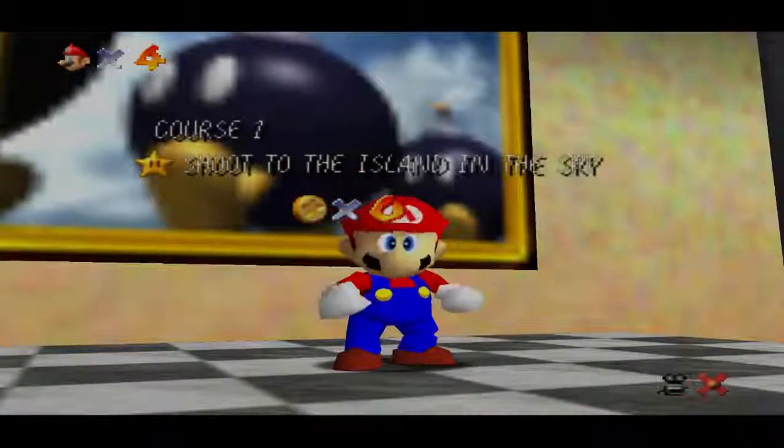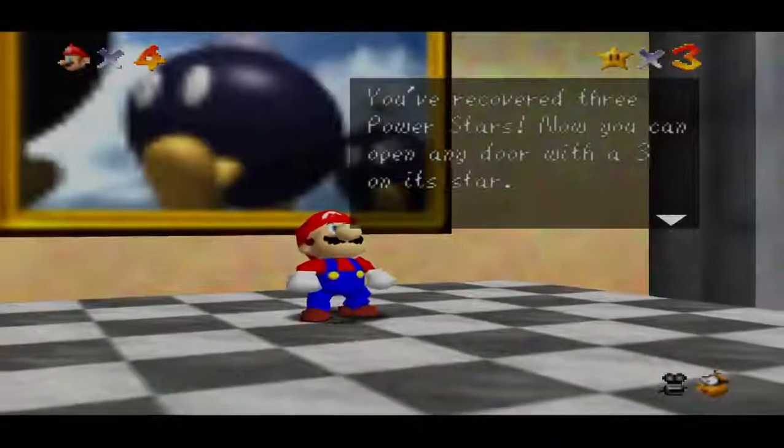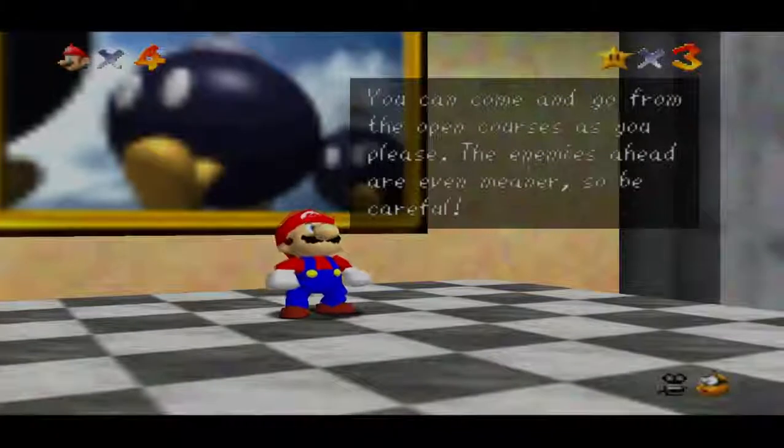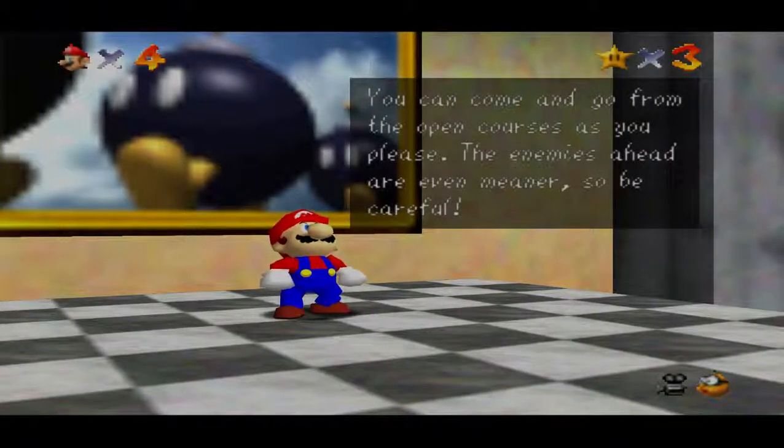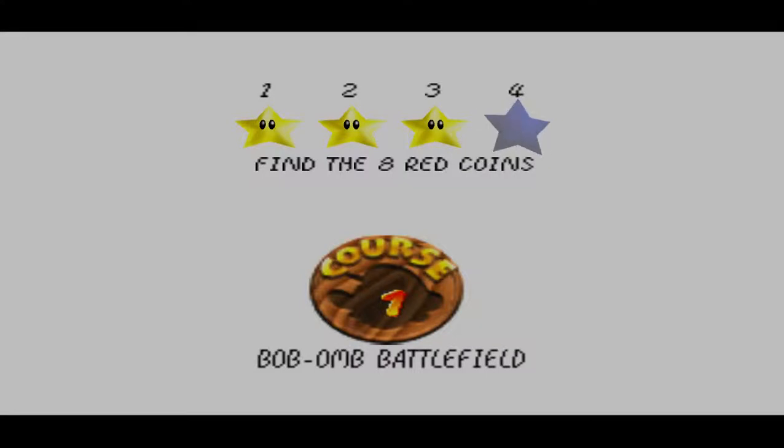You've recovered 3 power stars. Now you can open any door with a 3 on its star. You can come and go from the open courses as you please. Enemies ahead are even stronger, so be careful. This playthrough will actually be a 100% playthrough, for all 120 stars.